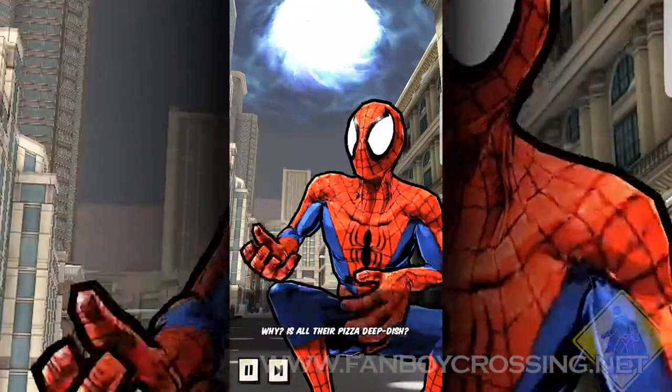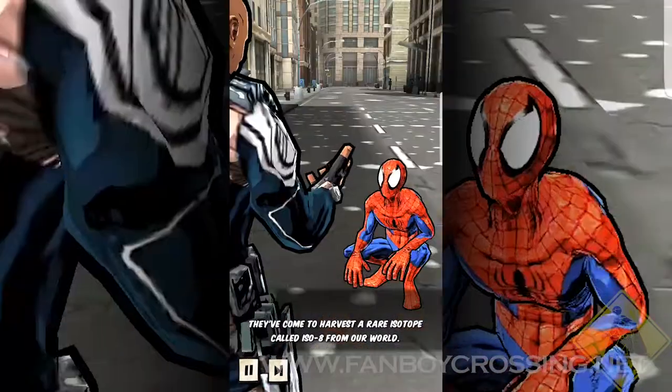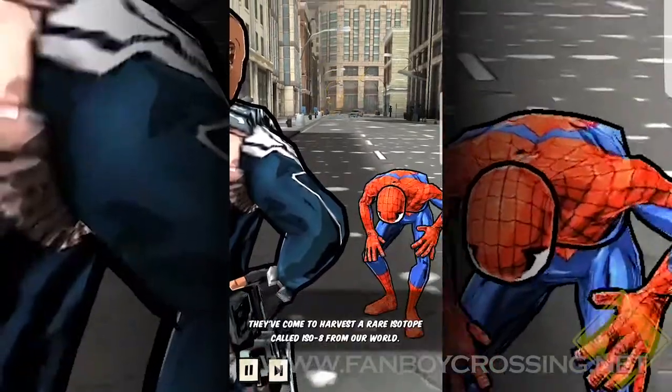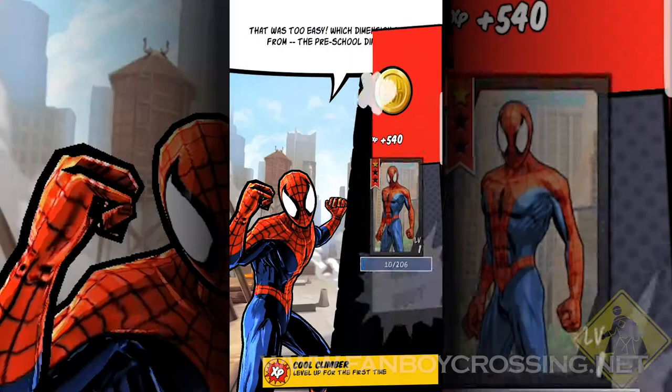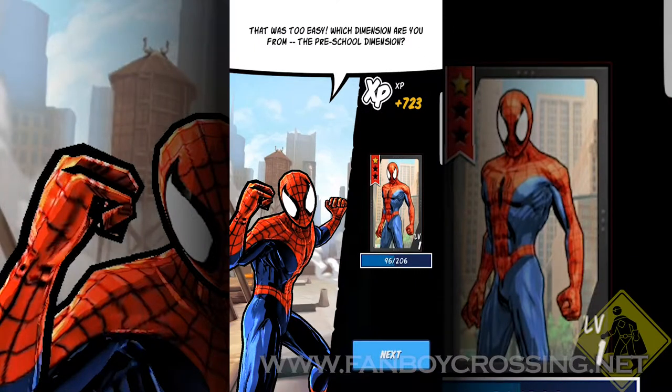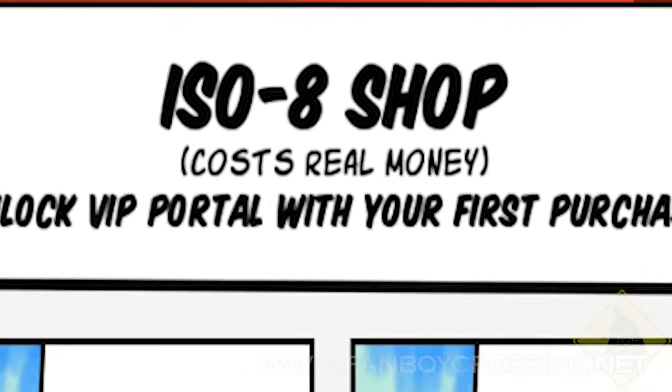To aid you in your quest you need to spend what appears to be the mobile game government currency called ISO-8. ISO-8 can occasionally be rewarded at stage completion, but the most reliable way it can be gained is via purchasable loot crates or with real money — it's sort of just like the mobile games want you to do that.